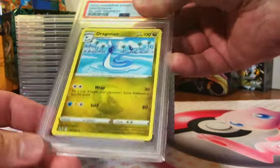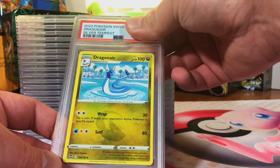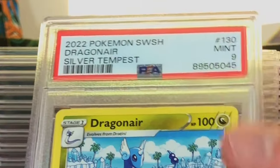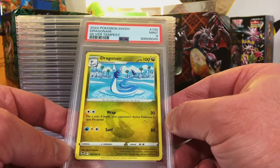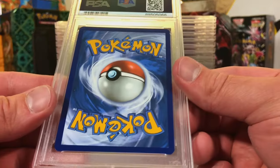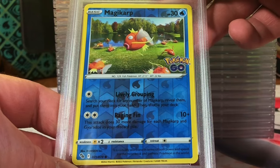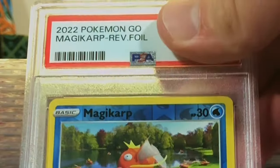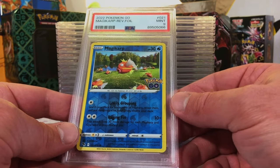Way off center on the back - Dragonair uncommon from Silver Tempest. This is definitely a nine due to centering. Mint Nine! We're scoring the nines, which I'm still cool with. Magikarp reverse holo from Pokémon GO - I sent in two of these. The centering is off, so a nine for sure. Yep, Mint Nine - a lot of nines today, not a bad day.